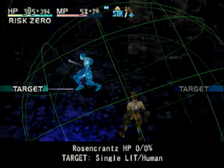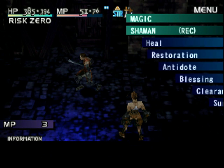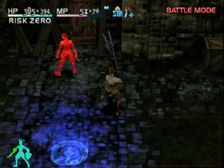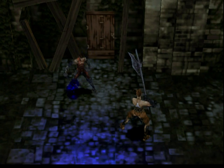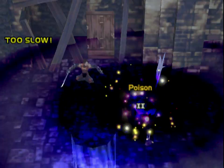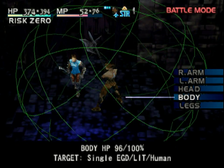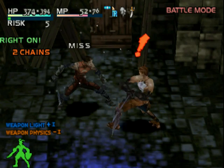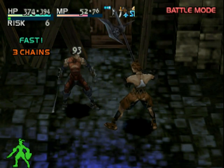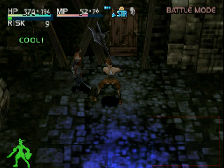Enchanter is only self-target, so that's kind of pointless. I should have, upon thinking now, nailed him with a Cursed Umbra to see if a status effect applied by Break Art would override. As you can see from the damage, it's not that big of a deal. And this one I did actually lay on the Herales gem.